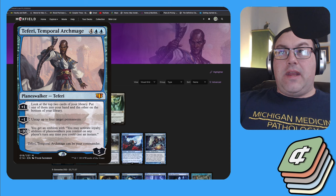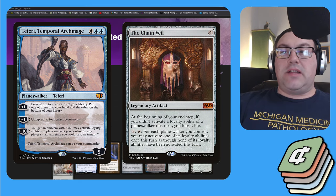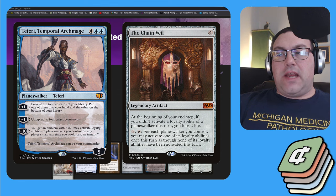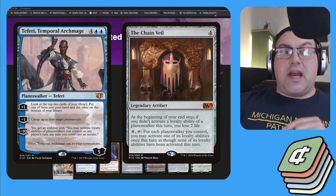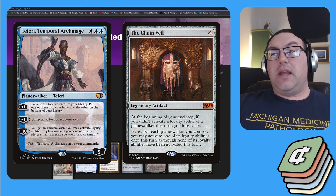Teferi combos with one card known as the Chain Veil, which is a legendary artifact that costs four and costs four to activate. When you tap it, for each planeswalker you control you may activate its loyalty ability one additional time each turn. The key thing to note is that this ability stacks — each time you activate the Chain Veil you get additional planeswalker activations, and if new planeswalkers enter the battlefield they will see all of those previous Chain Veil activations.